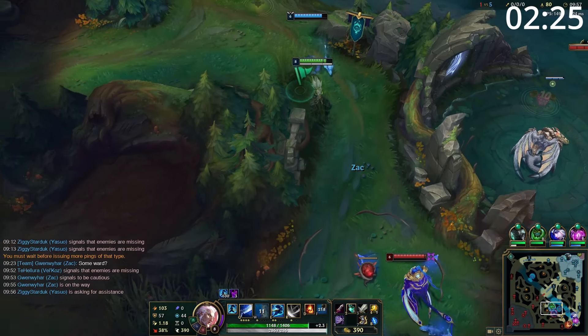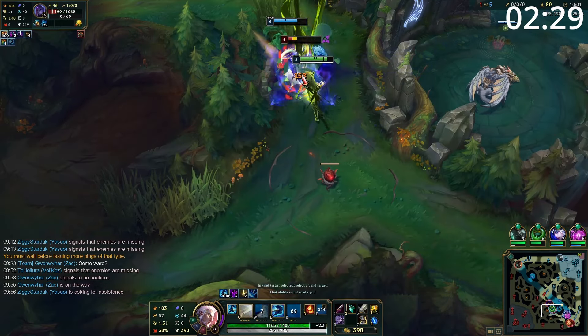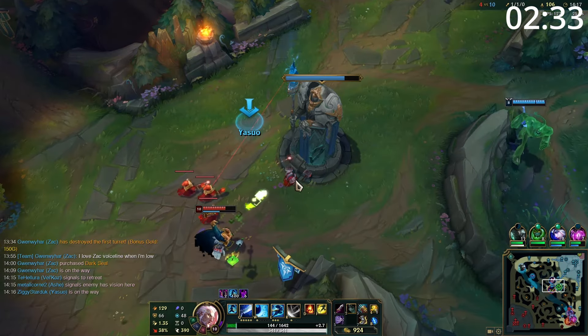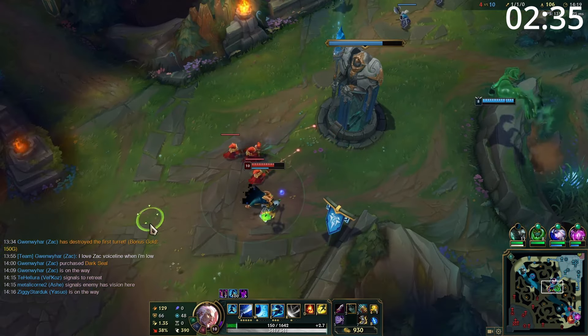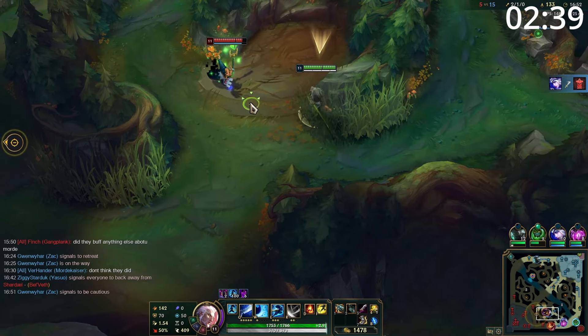At level 6, not only do you get a ton of extra damage with your ultimate, but also additional CC, so keep looking for 1v1 kills. Entering the mid game, your bot lane will come mid which puts you in a side lane. Yasuo thrives at this point in the game where you can easily split push hard if needed, or simply push the wave out and group back with his team for these earlier teamfights.